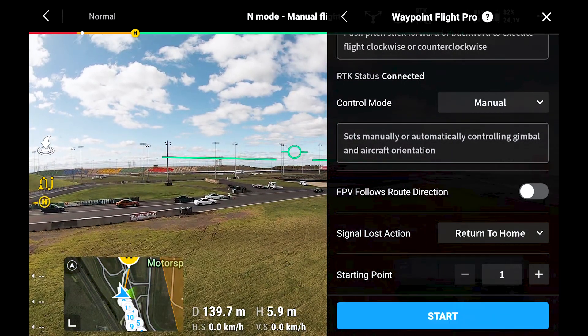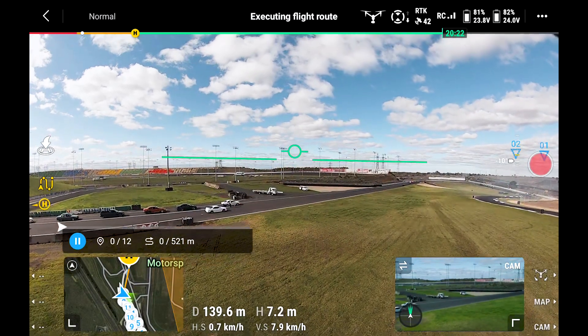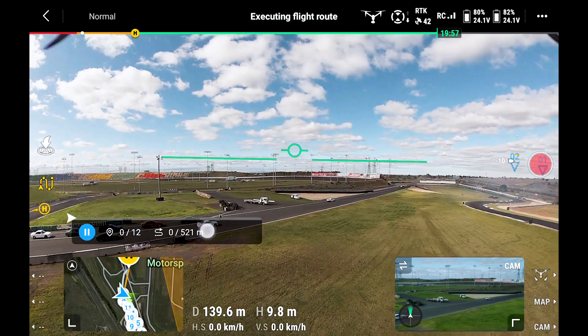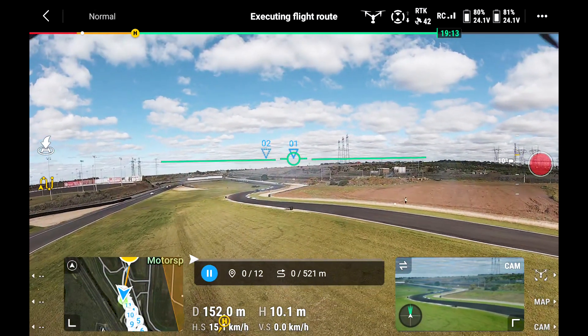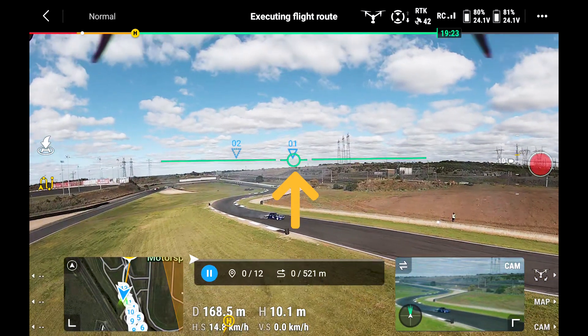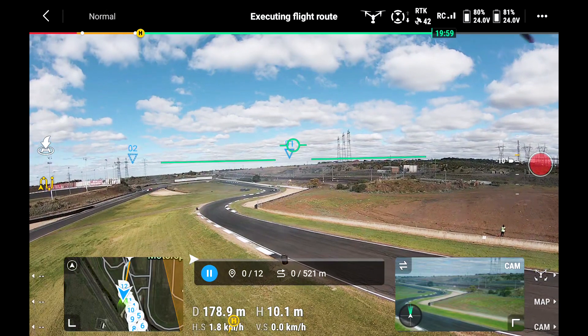Upload flight mission — that goes straight into the drone. As soon as you hit start it gives you a little warning, hit confirm, and have a look on the left — this is cool. It gives you an indication of all the waypoints it's now tracking through, to waypoint 1, and you can see it in a 3D view, which is pretty awesome.